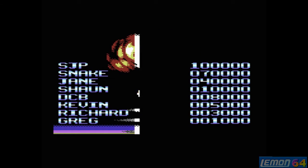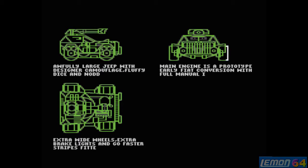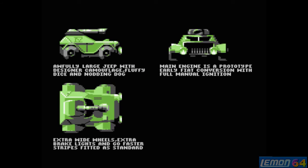Leaving these credits to roll we can check out the Jeep which player 2 gets to control. It has two players on the screen at the same time, and the Jeep comes with full manual ignition and go faster stripes fitted as standard.